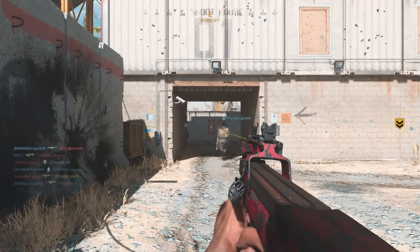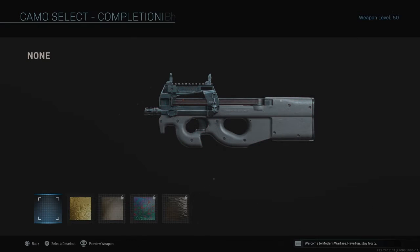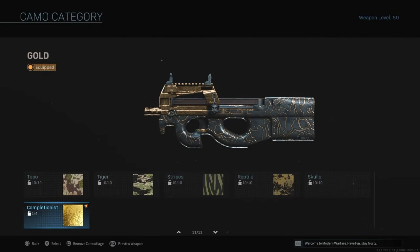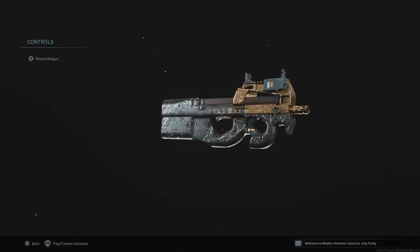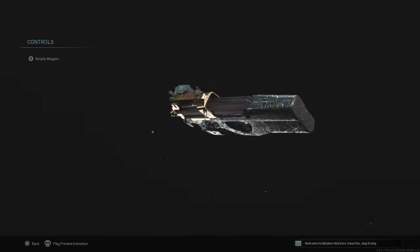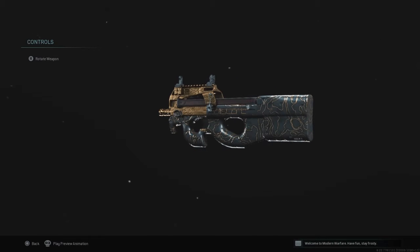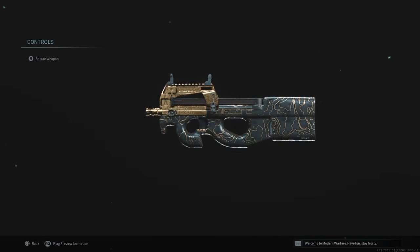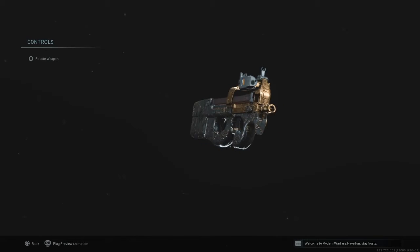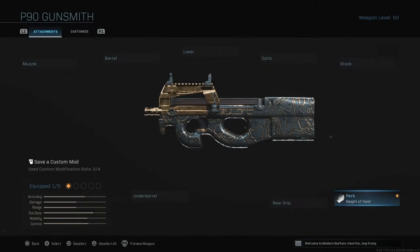Let's go and preview this gun. We've completed all the camos — let's look at this beauty. This one's a bit different compared to other SMGs — it's majority black, like carbon, and then it's got the golden outline which I like. Makes it unique.